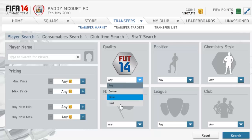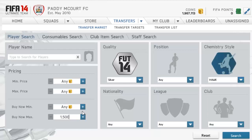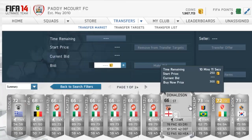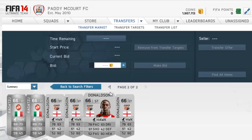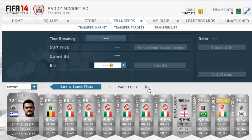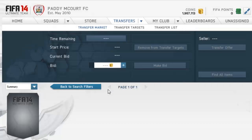What you're going to do is put silver in, then you've got to go to a good chemistry style — for example, Hunter is a very good one, but we're going to do it with Hawk. Around 1,500 coins is the range I like to do it with. You can do it with a lot more, but you'll probably spend more than 10k. It's not too high, not too low, and you can make a good profit.